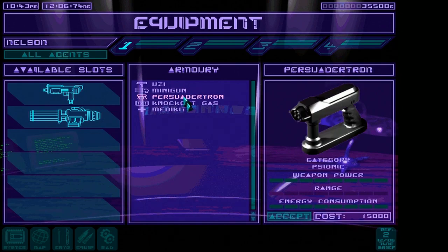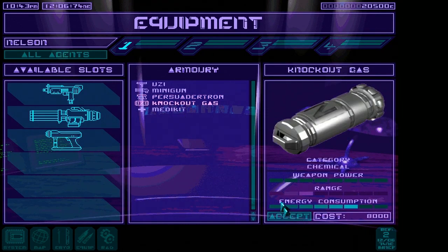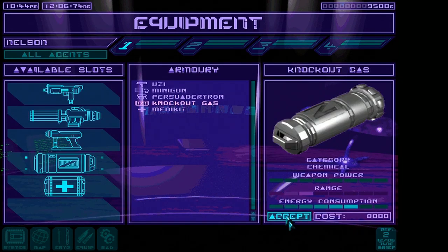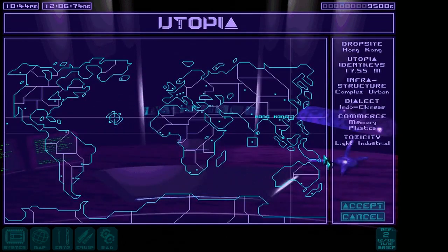I like the minigun. Let's get a Persuadinator — I guess we don't have enough money. Some knockout gas — makes me think of Community for some reason. Monkey knockout gas. You know, monkeys are primates, and technically humans are primates too, so I guess it would work on humans. Let's get some monkey knockout gas — why not? We're gonna persuade you with our persuasion gun, and if that isn't convincing, we'll fire a minigun and uzi at you while we knock you out. We accepted the mission — let's do it.